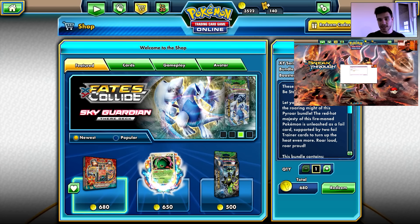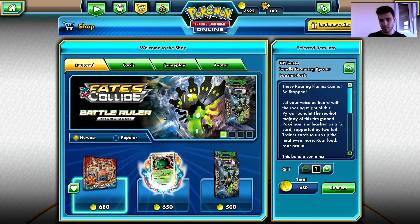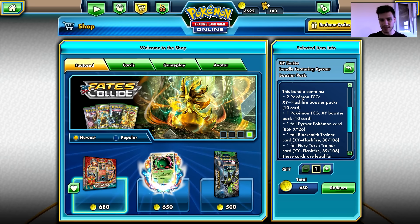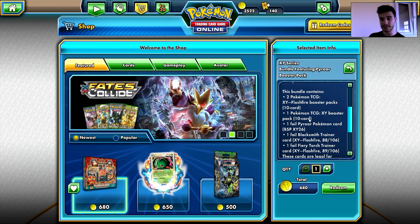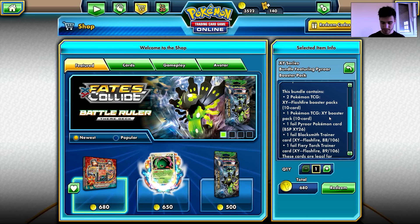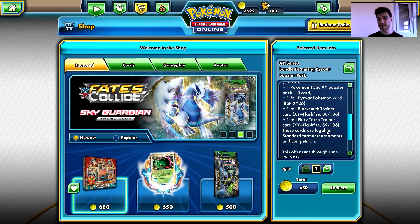So let's see what this has — these roaring skies and these roaring flames cannot be stopped. Nice! Let your voice be heard with the roaring might of this Pyro bundle. The red-hot majesty of this fire-maned Pokemon is unleashed as a foil card, supported by two foil trainer cards to turn up the heat even more. Roar loud! Roar proud! Very nice. This bundle contains two Pokemon TCG X and Y Flash Fire booster packs — that's nice because I have not opened Flash Fire for quite a long time — and one Pokemon TCG X and Y booster pack. So two Flash Fire, one X and Y, one Blacksmith foil, and one Fairy Torch foil. Those are not available as foils in regular form, so you can only get them foil from this bundle.